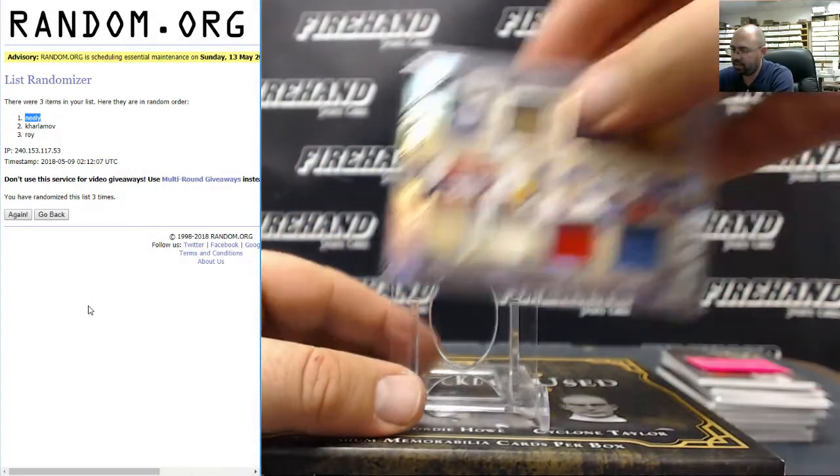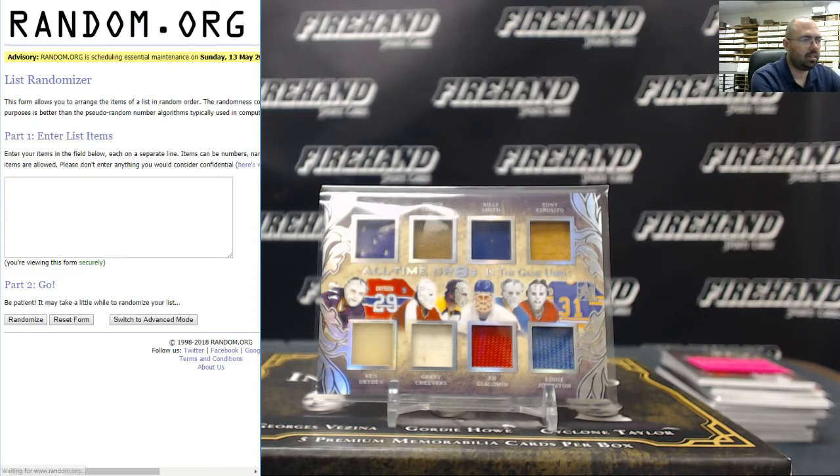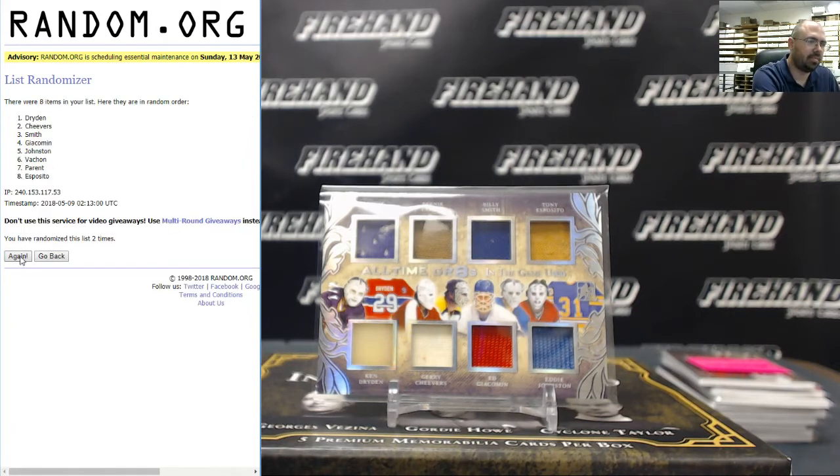Last card is the all-time greats. We've got Rogue Vachon, Mernie Perreault, Billy Smith, Tony Esposito, Ken Dryden, Gary Cheevers, Ed Giacomin, and Eddie Johnston — three times randomized, the player at top. Going to Billy Smith — the letter S is Black Locust Records.